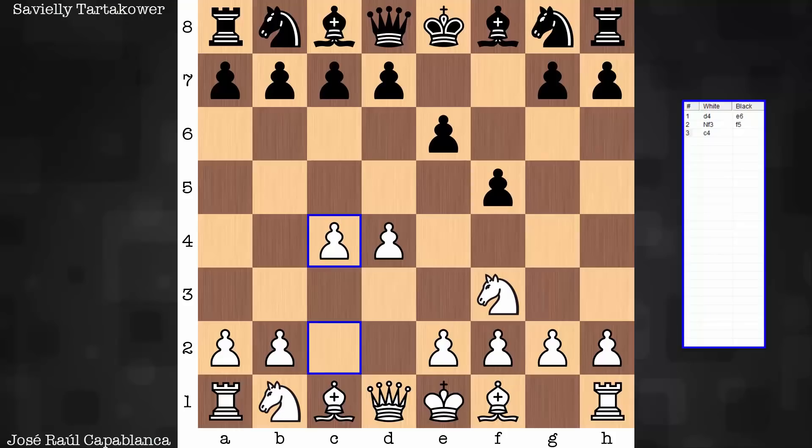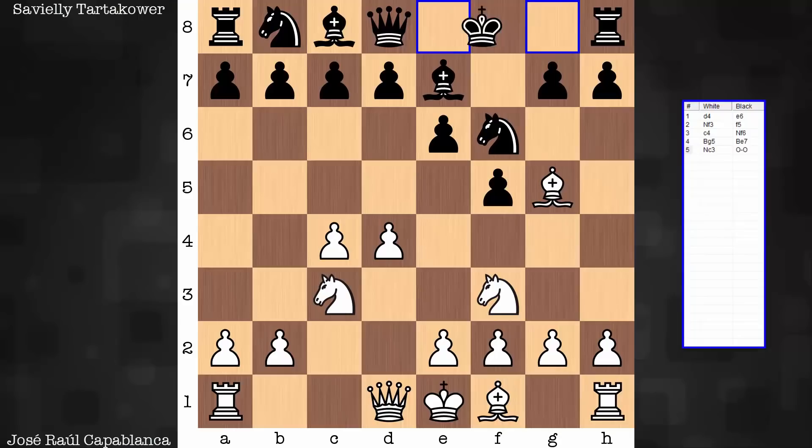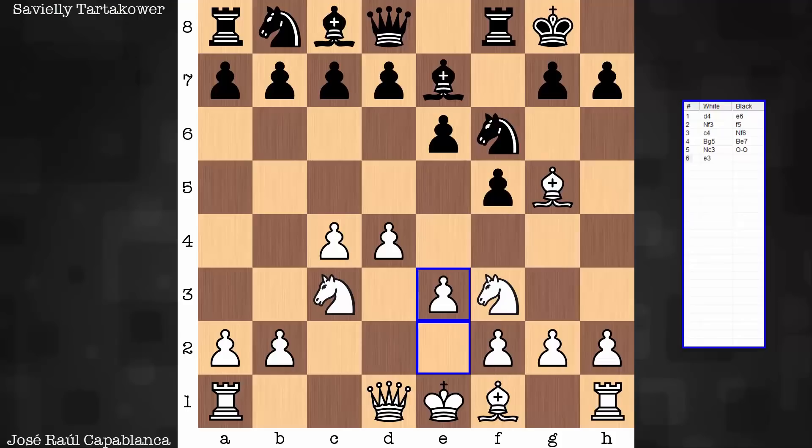We have a Dutch defense on board, and neither side wastes any time. Very efficient development for both. Bishop outside the pawn chain. If there was one player who made the biggest impression on my own play as a younger player, I'd have to say it's Capablanca. I've gone through plenty of his games and I enjoy his simplistic style.